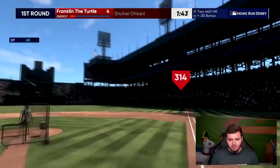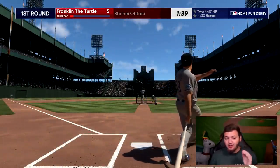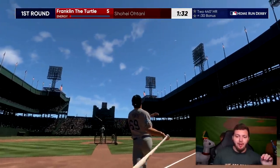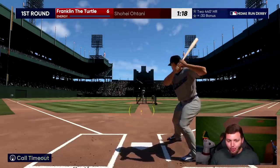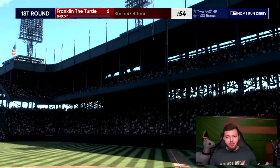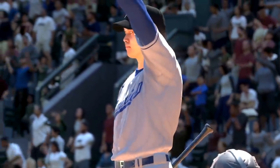Now we're talking — 314 that time. That's actually the second shortest home run of the entire video. This Polo Grounds is a lot more promising than Fenway Park and Pesky's Pole. 311 — so it might not actually be programmed to be 258 down the line like it was supposed to be, but at least we're getting the shortest home runs we've seen yet.